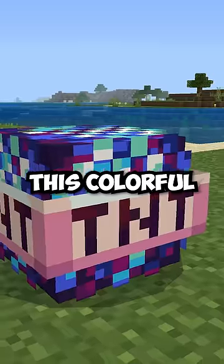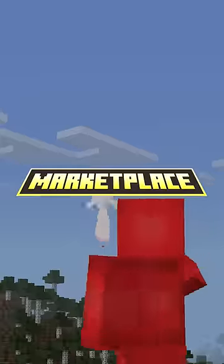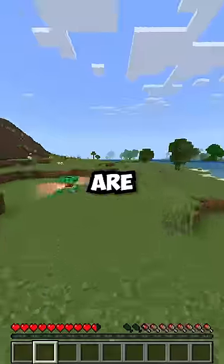But perhaps the weirdest of them all is this colorful creation. And why is that? Well, when you download this for free from the Minecraft Marketplace, you'll see that the Disco TNT will cause all nearby mobs to dance. Which is hilarious, but even if some are harmless—